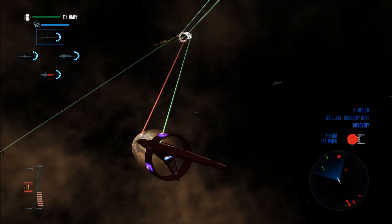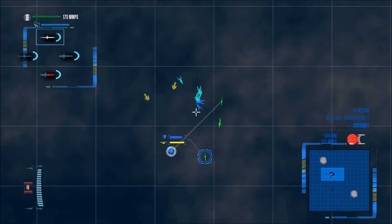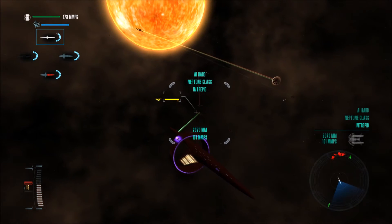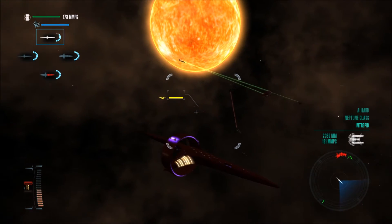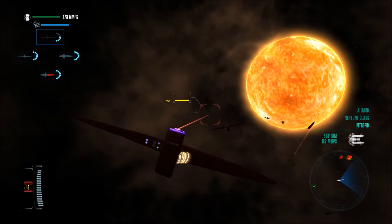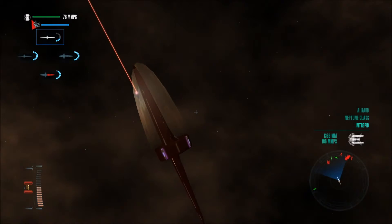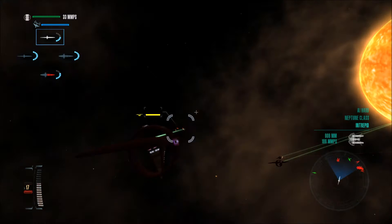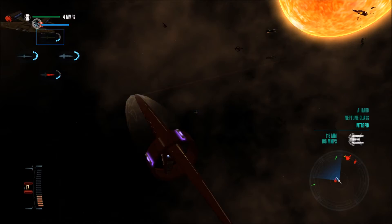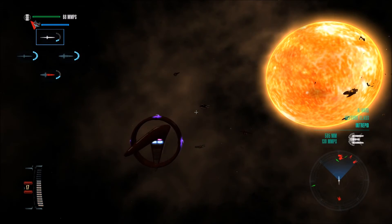This is the Discovery-class refit of the NX — I wonder how many versions of the NX they have going on here. What I actually want to shoot at is the Neptune class, because it looks cool. So I'm just going to break off from my attack group and shoot this thing. I didn't see the shields go up on this thing when it fired at me — I was really confused for a second.